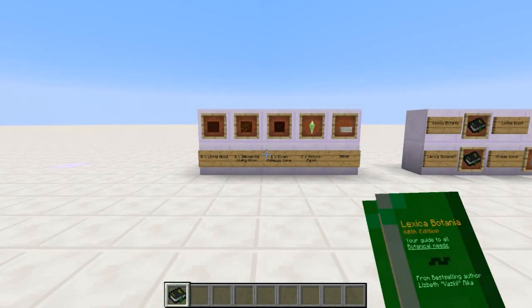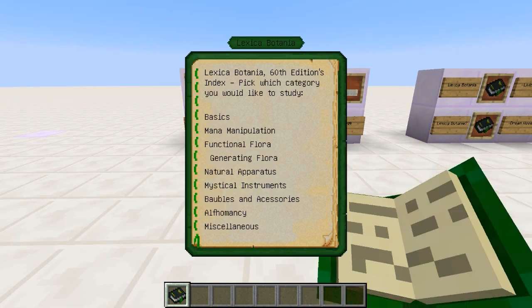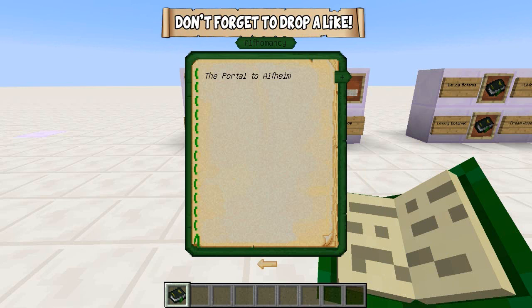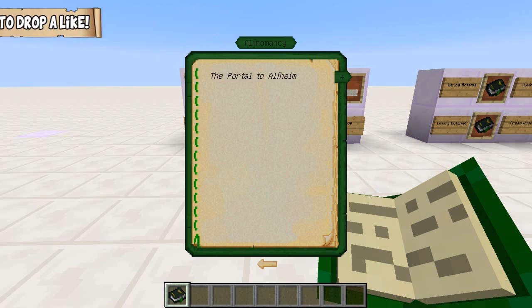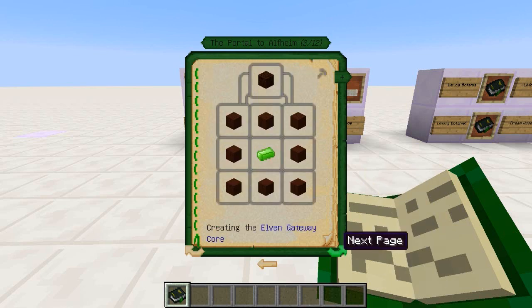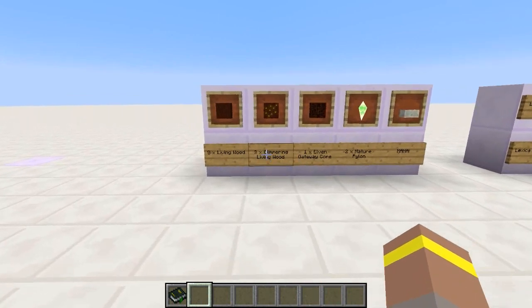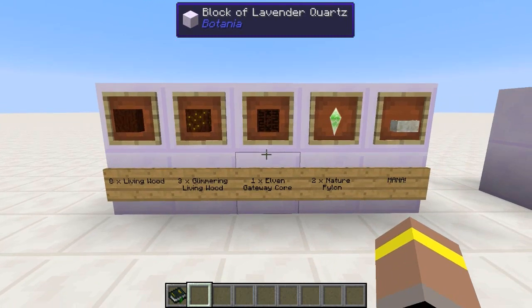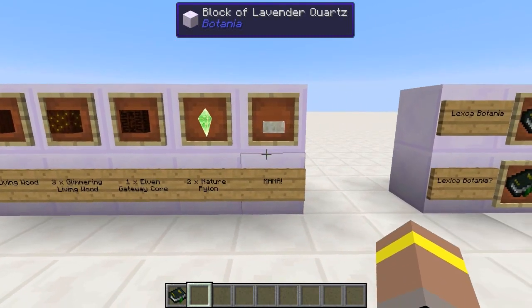First we're going to run through everything to do with the Elven side of things, and then we'll look at the additional parts added in this update. Before, when we opened the Lexica Botania, we had areas for Alphamancy with clues and snippets about upcoming content. But now we have the portal to Alfhome. Clicking on this tells us about the elves and how to create the portal linking the two worlds. To do this, we need eight living wood, three glimmering living wood, one Elven gateway core, two nature pylons, and a load of mana.